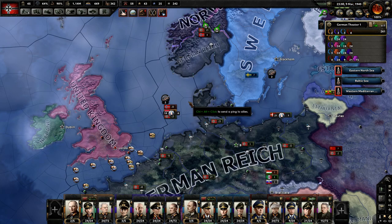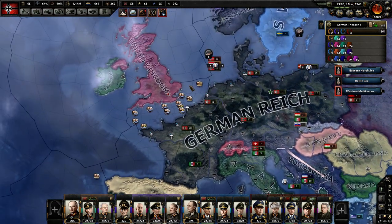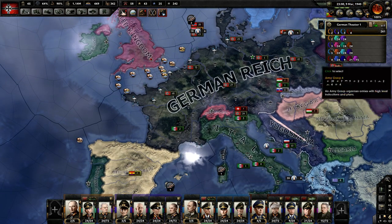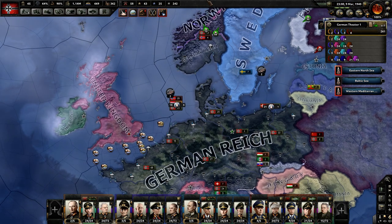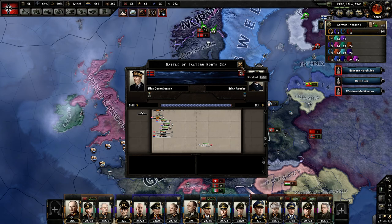Hello and welcome back. This is Efficient Strategy Gaming and we're going to be playing Hearts of Iron 4 Historical Germany today. So far we've taken over France and Poland and we're at war with the Allies. We're going for Norway and we just conquered Denmark right there.